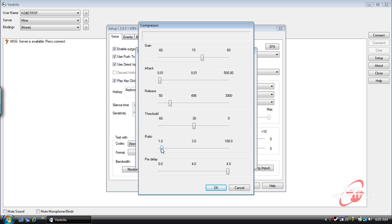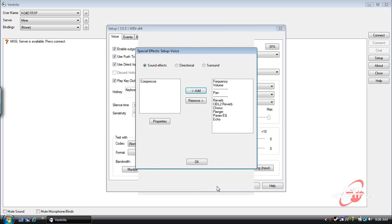The Ratio — we want to set that to 100, and then the Pre-delay to 4. All right, so that's pretty much it — you hit OK and click OK again.